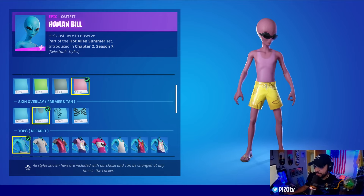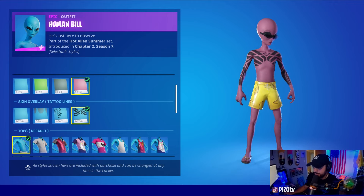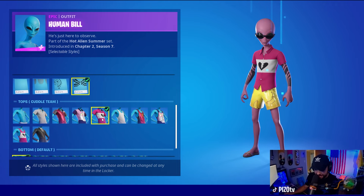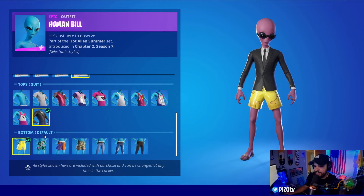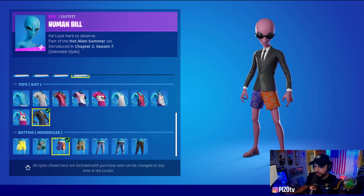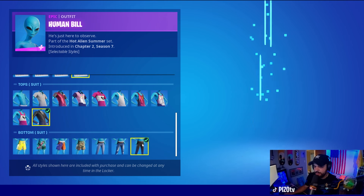We have skin overlays which could be labeled as tattoos. I love this — like the sunburn here. I actually feel like I have one myself. The tattoo crop circles, which is great. We have tattoo lines which look like some tribal. Different tops: white drift, llama cuddle team, white tank, drift tank, llama tank, cuddle team tank, and a suit top. For the bottoms we have default which looks like Peely on the shorts, tropical, meowsows, camo, jeans with some Converse, ripped jeans with Converse, and suit bottoms.